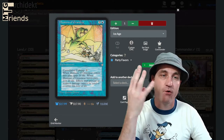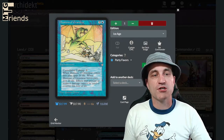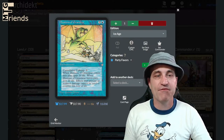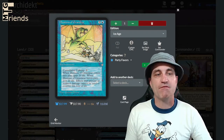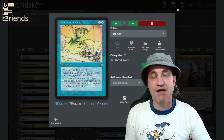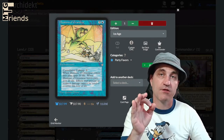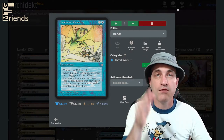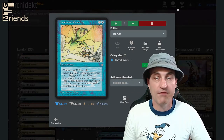Illusions of Grandeur for four — it's an enchantment with cumulative upkeep of two. Whenever Illusions of Grandeur comes into play, gain 20 life. When it leaves play, lose 20 life. Effects that prevent or redirect damage cannot be used to counter this loss of life. So you get that 20 life, pass this thing off, and depending on the circumstances this could be a game winner for you — especially if your opponent has less than 20 life.